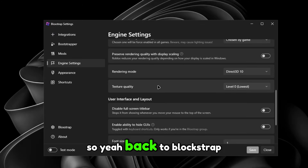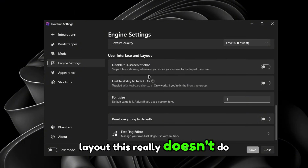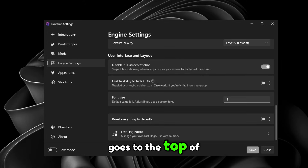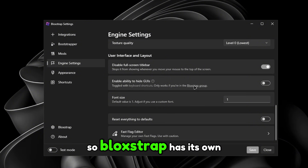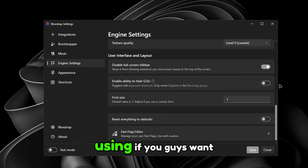Back to Block Shop — under User Interface and Layout, this doesn't really do much. 'Disable fullscreen title bar' just stops that UI from popping up when your mouse goes to the top of your screen. 'Enable ability to hide GUIs' means Block Shop has its own keyboard shortcuts you can use to hide your Roblox UI.